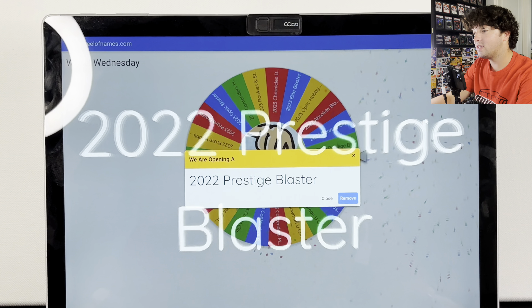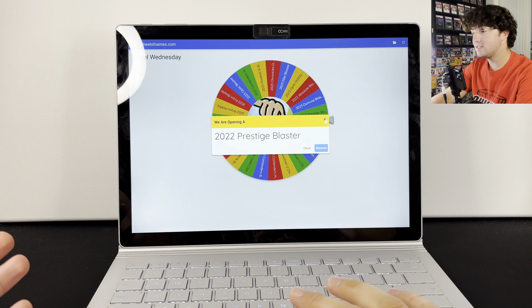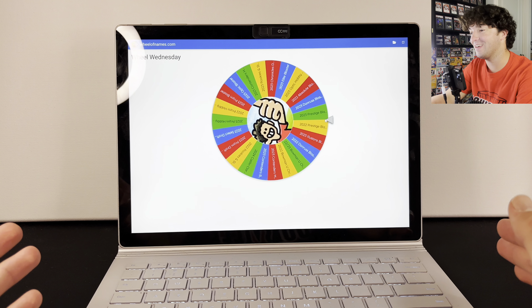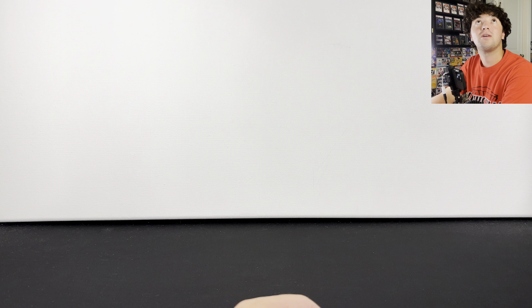It's going to be a 2022 Prestige blaster — and I guess that was the noise — 2022 Prestige blaster. What the heck, so that's what Cornelius picked out for the noise in this Wheel Wednesday, and he's about to grab the blaster if he can find it.